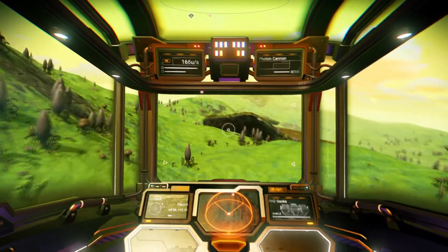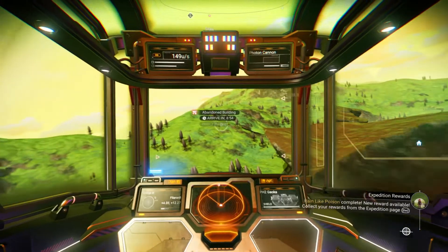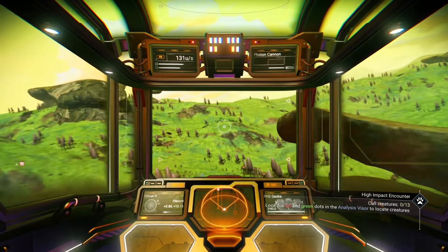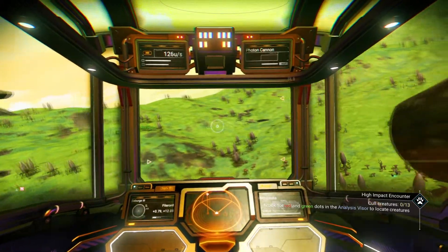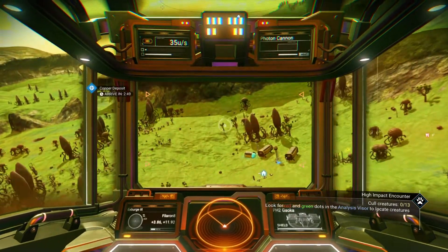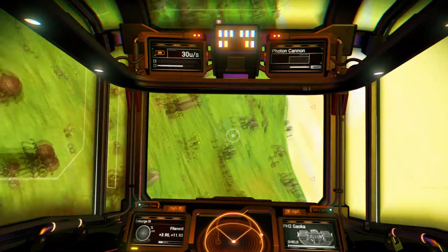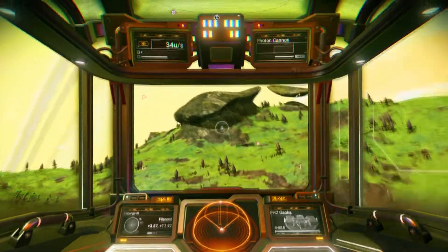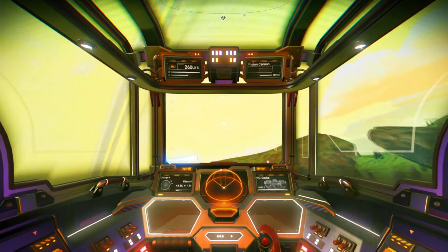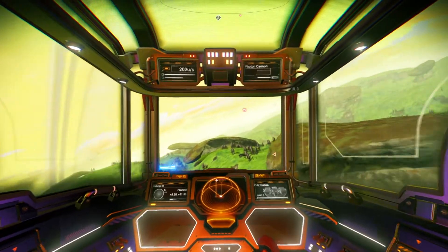We can use the scanner - there's a building there but I think that's the one we've already visited. Let's curve around and see what's there. It's a miners settlement. We're going to get back in the direction of the abandoned building - at the very least it will give me a vector to head in the right direction. There's another unknown building across here.